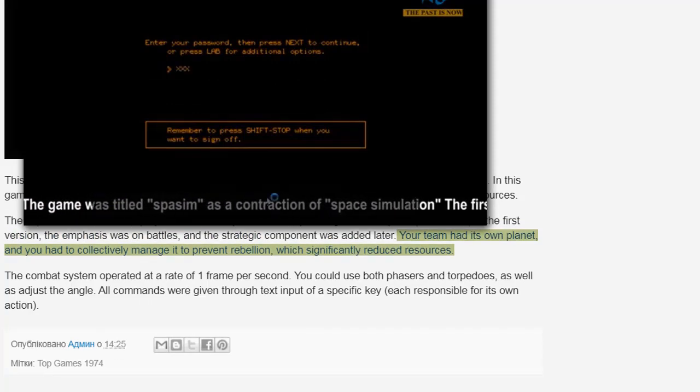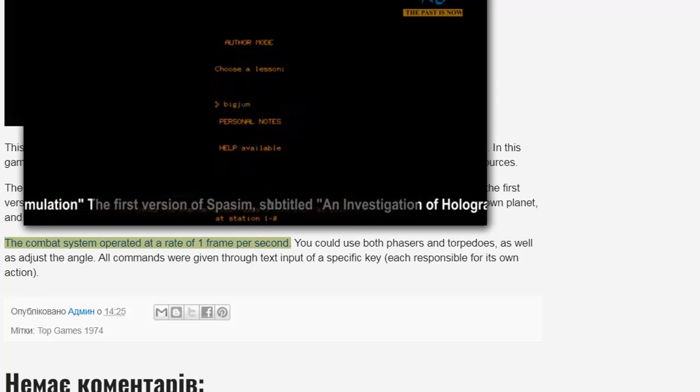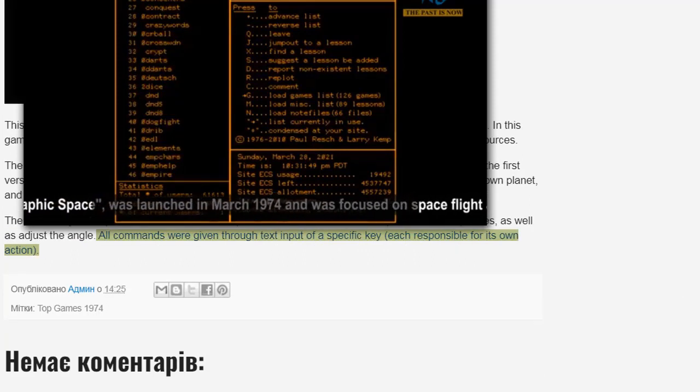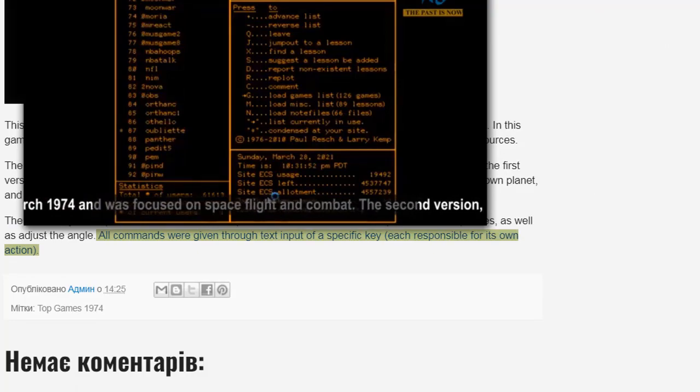Your team had its own planet, and you had to collectively manage it to prevent rebellion, which significantly reduced resources. The combat system operated at a rate of one frame per second. You could use both phasers and torpedoes, as well as adjust the angle. All commands were given through text input of a specific key, each responsible for its own action.